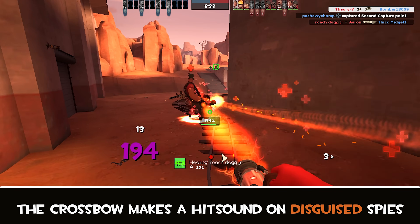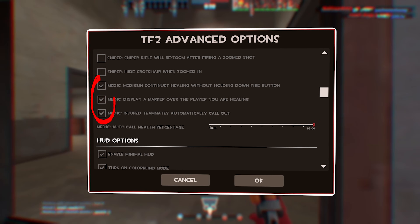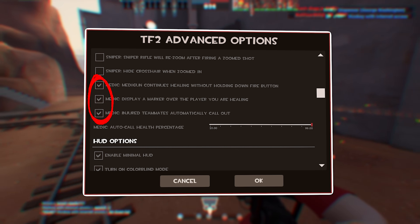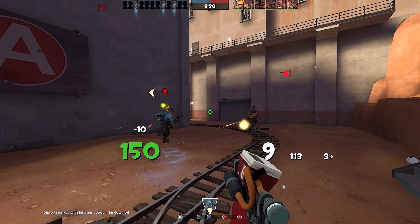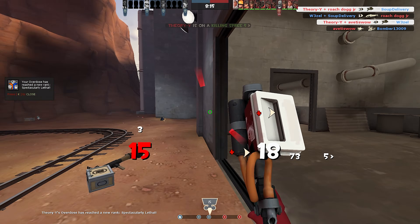Jumping into some medic-specific settings, turn on all three options in the advanced options. Having the beam stay on your patient without holding down left click is a nice quality of life improvement and can save your fingers. The little marker the second setting puts over your teammate's head makes it a bit easier to see exactly who your beam is attached to in a crowd.